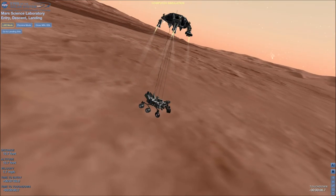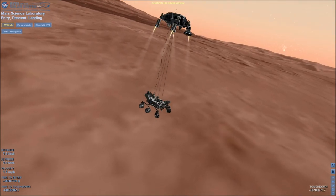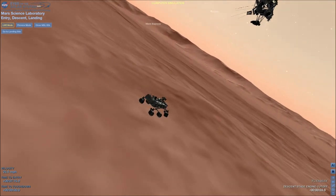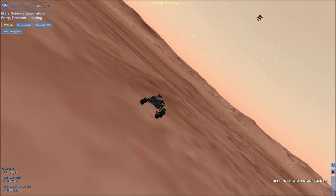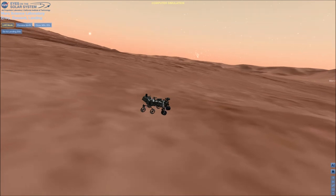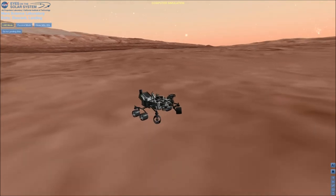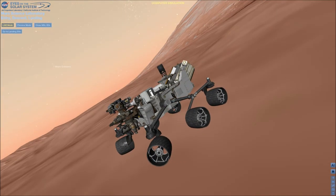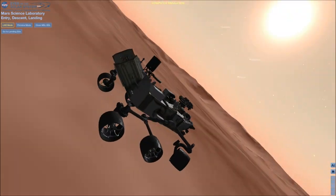We found a nice flat place. We're coming in ready for sky crane. Down to 10 meters per second, 40 meters altitude. Sky crane has started. Descending at about 0.75 meters per second as expected. Expecting bridle cut shortly. Signal to Odyssey remains strong. Tango Delta nominal. Rover stable. UHF is good. Touchdown confirmed. We're safe on Mars. Time to see where our curiosity will take us.